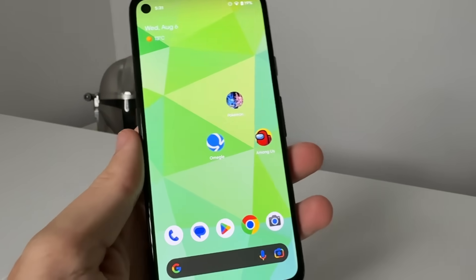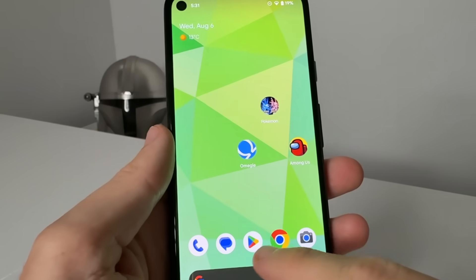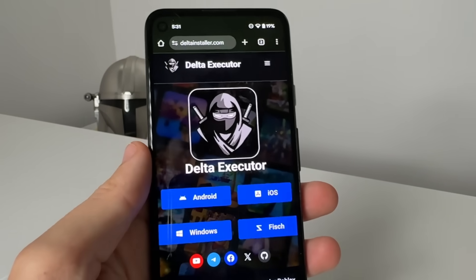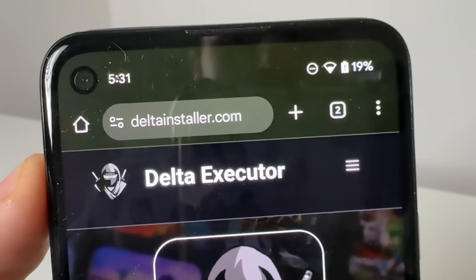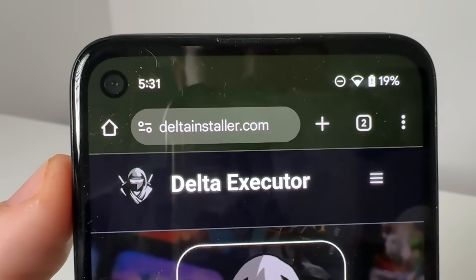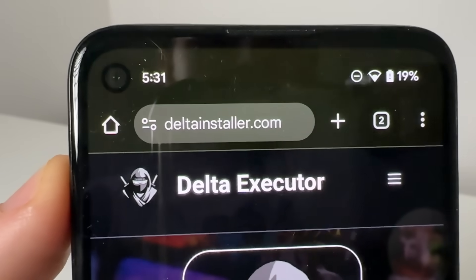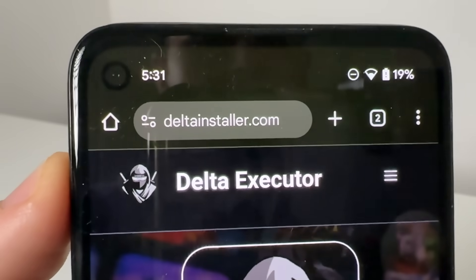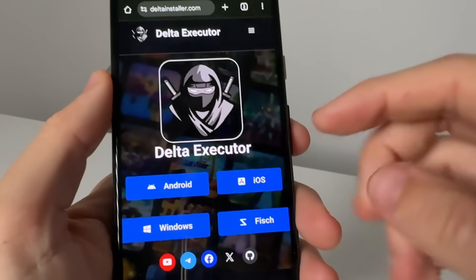I'm going to show you guys how to get Delta Executor — it's completely free, just follow along. Come over to Safari, Google Chrome, Firefox, or whatever browser you use, and you're going to want to visit this website: www.deltainstaller.com — all one word, D-E-L-T-A-I-N-S-T-A-L-L-E-R dot com.